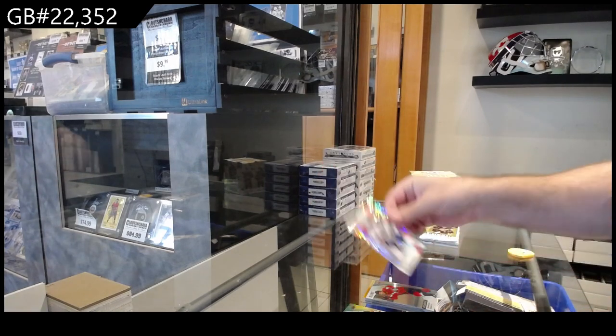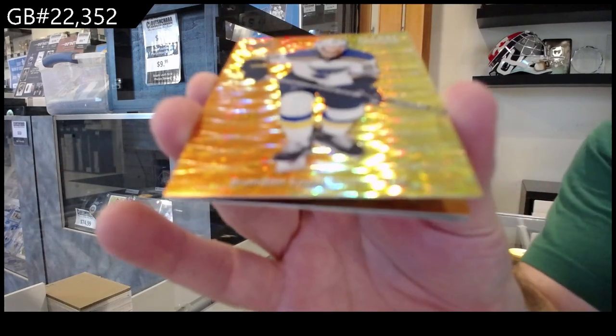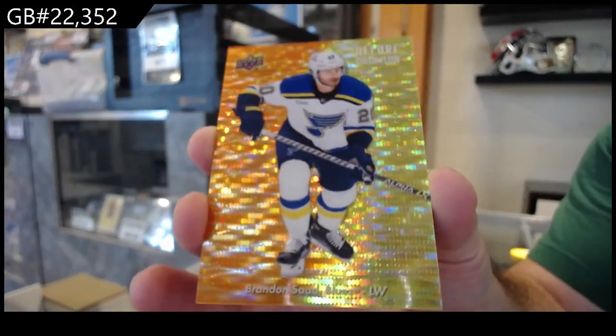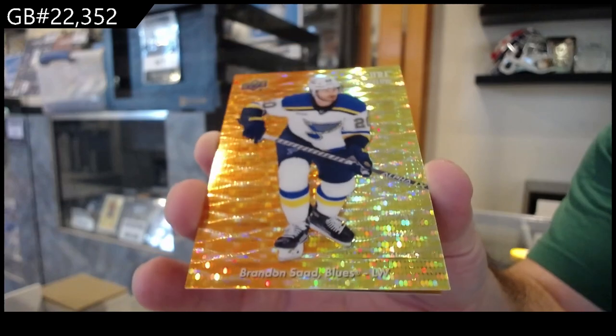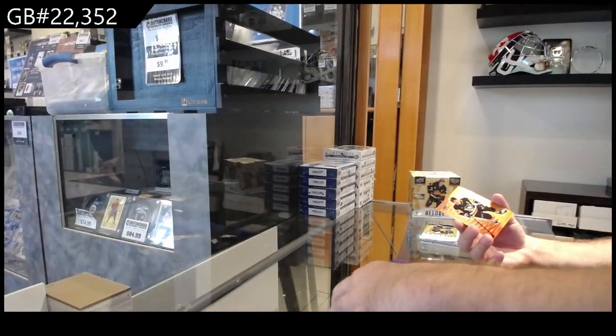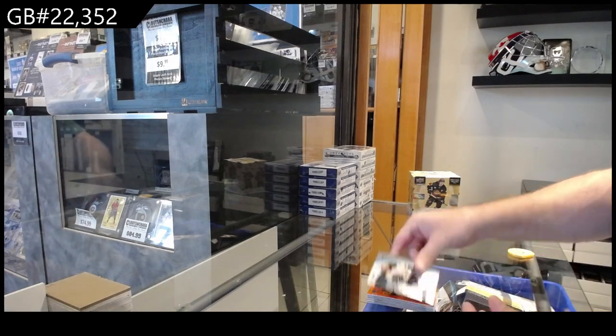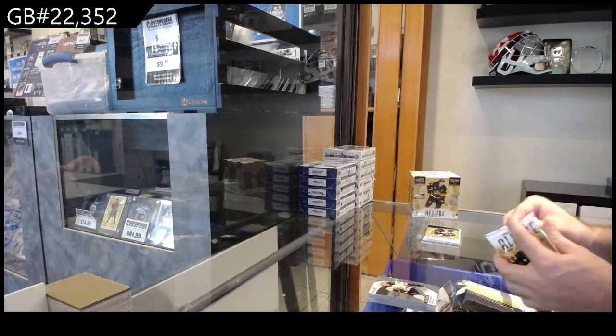Red rainbow for the Oilers of Hopkins, number to 199 for the Blues of Sod. Color flow — another color flow for the Penguins of Crosby, and a rookie for Boston of Copanin.